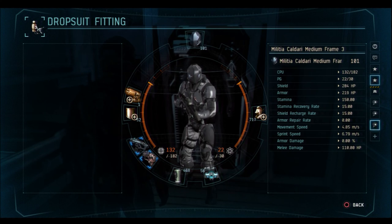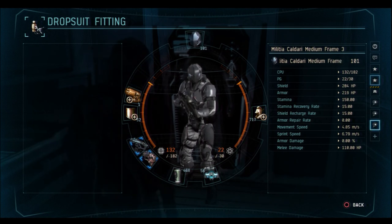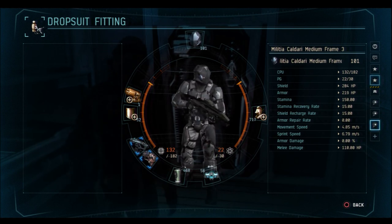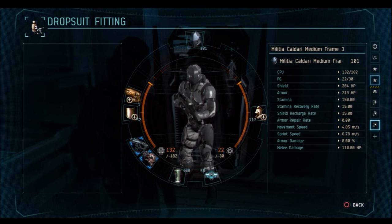That's a basic tour of how to create your initial fittings. As you learn more skills and gain better equipment, you'll be able to fine tune your suit to fit your personal needs. For example, if you'd like to be fast and agile, kinetic catalyzers and cardiac regulators will help. If you'd like more HP, armor plates and shield extenders are a good starting point. It all depends on how you'd like to shape your character.